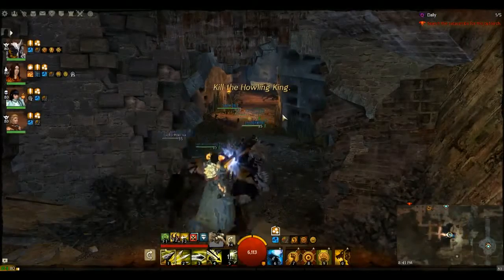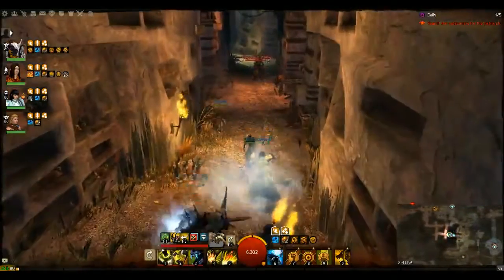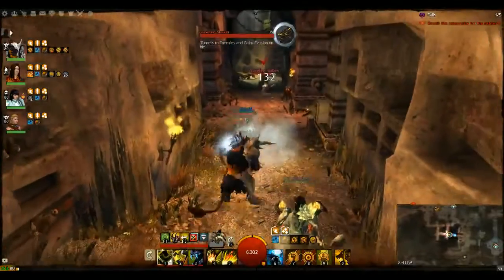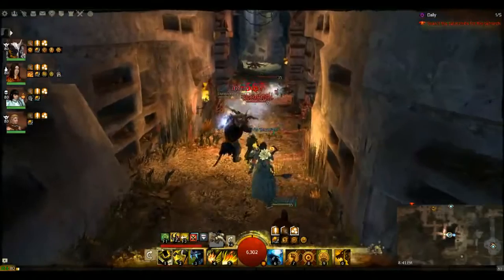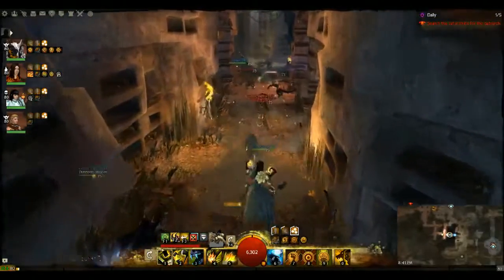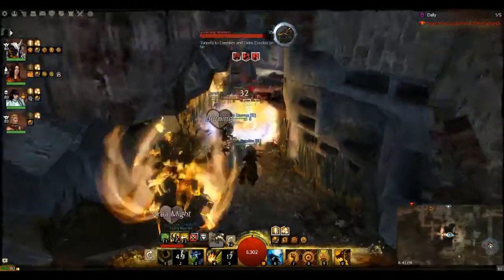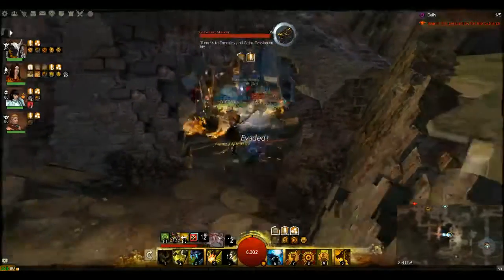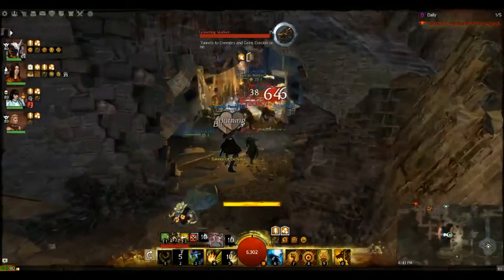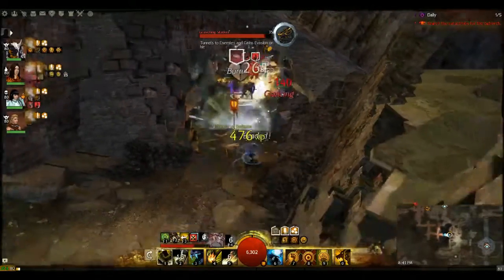Most players run through this part — it's not too overwhelming. Just pull them out of the fire traps. We're going to pull them and fight them back here. We don't want to pull both groups — got to be a little careful. You've got to be careful of those AoEs — you don't want them to get that evading bonus. Just watch for the big red circles and dodge.